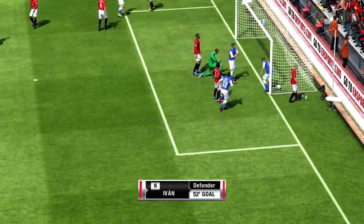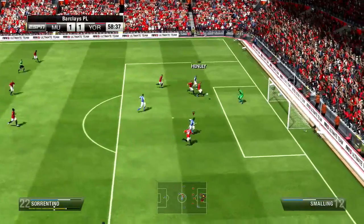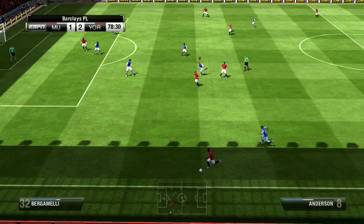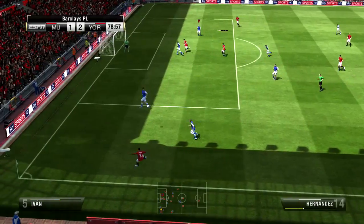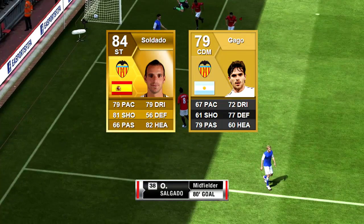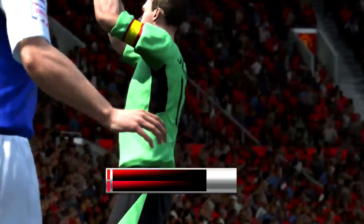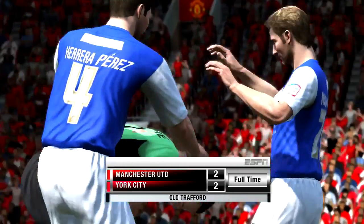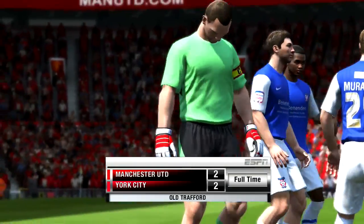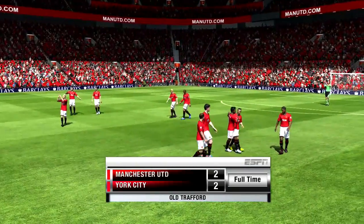In the second half, De Silva gets an opportunity and our right back Ivan, who's all the way up the pitch, gets a lucky rebound off De Gea to tie it 1-1. Then Henley sweeps it across to Sorrentino and De Gea punches it into his own net — we take the lead in the 59th minute. But Manchester United comes back on the counter: Anderson sends it across and Solgago — a combination of Soldado and Gago, which I found funny — gets the equalizer. We get the draw against Manchester United, which breaks the losing streak. That wraps up episode 75 — if you enjoyed it, a like and comment is always appreciated!